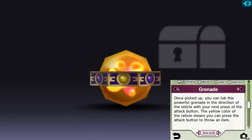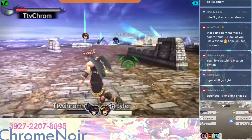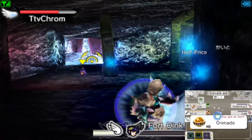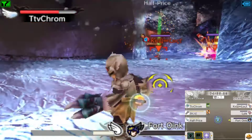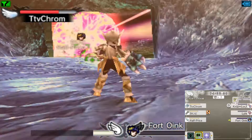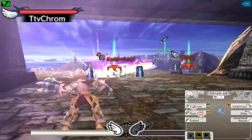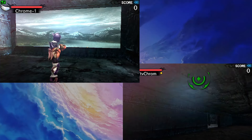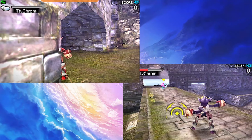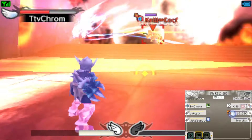Moving on to the Grenade — easily the most simplistic throwable item. Just throw it at whatever you want to blow up. Due to its travel speed, it's one of the hardest items to see coming if you aren't aware of its presence beforehand. The damage is really good and the blast radius is big. It's worth noting the grenade and blast radius can be dodged individually. A useful tip: since a good chunk of walls on maps are really thin, you could potentially get sneaky kills by hitting people through walls with items that have a similar blast radius. You can also throw it at the floor to deal with people that are right on top of you.